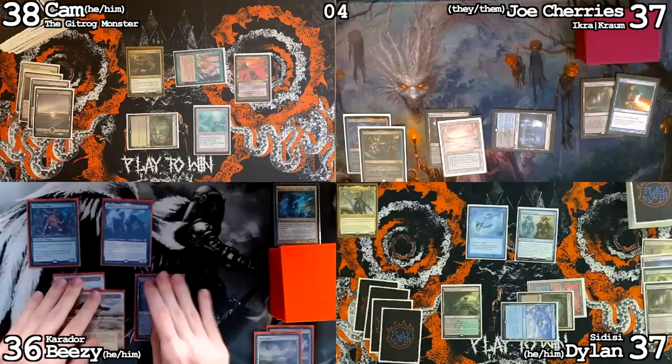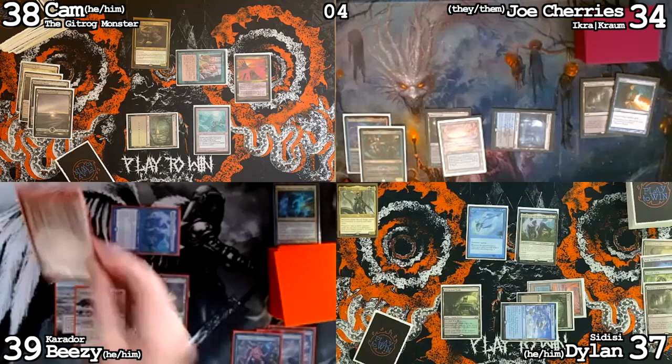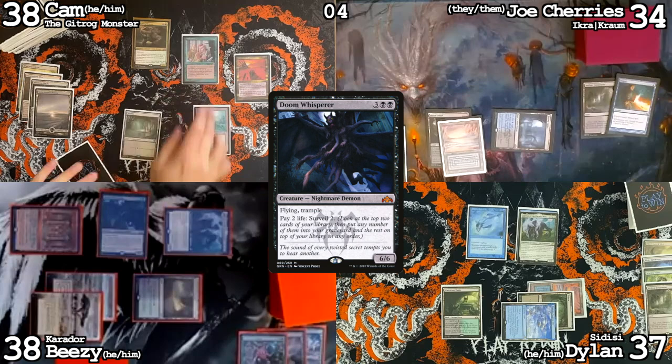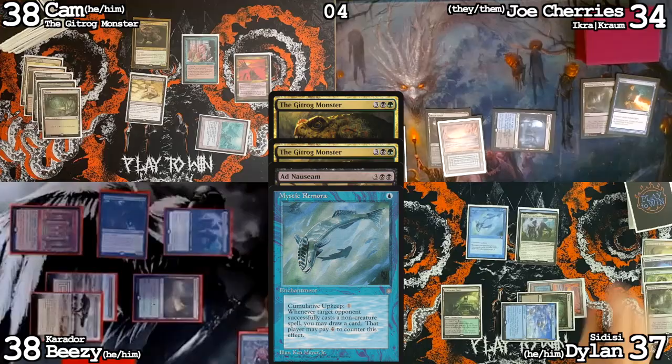Draw a card for turn. Cameron, I'm going to attack you with the Collector Ouphe and Cherries I'll attack you with Lurus. Block the Collector Ouphe with Gitrog Monster — go to 39, and it'll die. I'm going to feed the fish, play a Mana Crypt, Mystic Remora trigger. This is my spooky draw — I'm about to try to cast my second Nightmare of the game: a Doom Whisperer. On my upkeep there's a Gitrog trigger. In response, make one black mana, activate Lake of the Dead sacrificing a Swamp to make four black mana — exactly enough for an Ad Nauseam. I'm going to cast Force of Will pitching Rhystic Study on the Ad Nauseam. Ad Nauseam is countered.